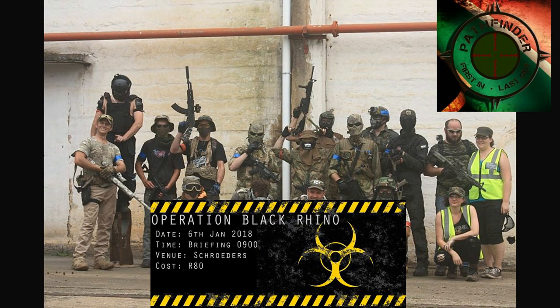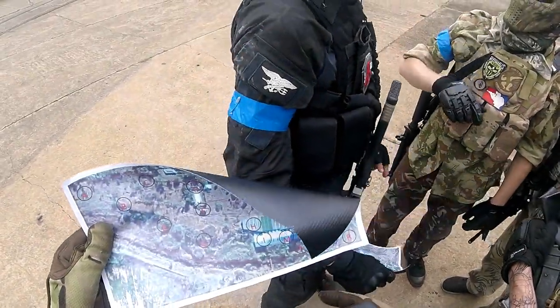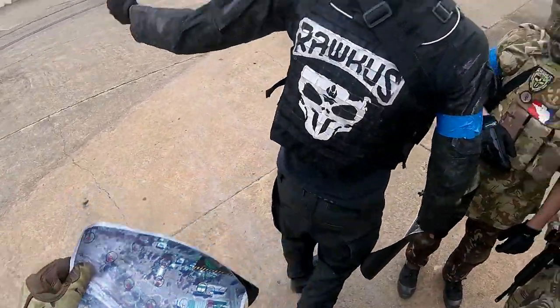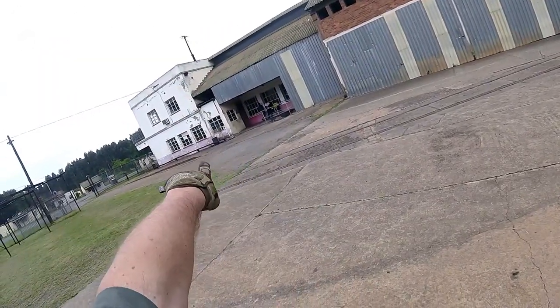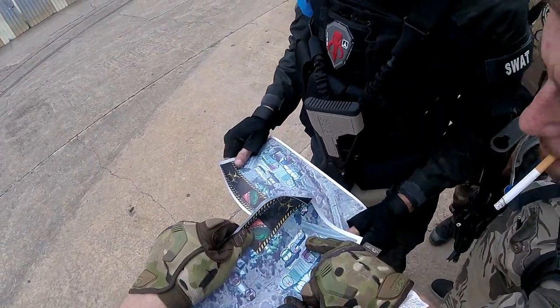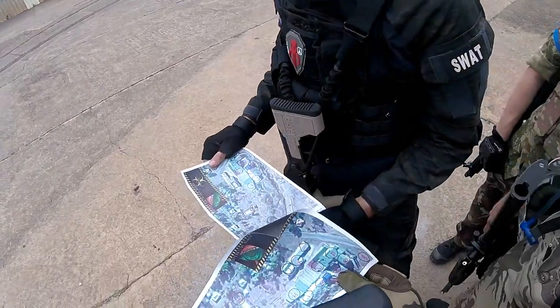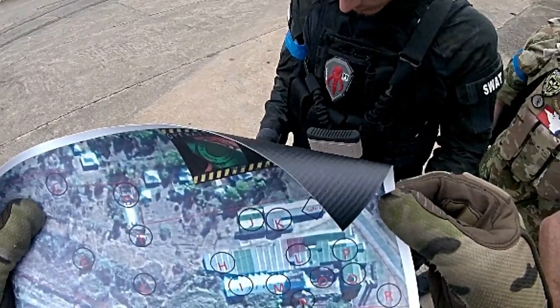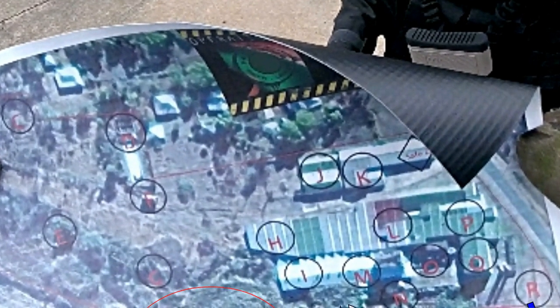Welcome to chapter one of Plot Finders story mode game — chapter one being Operation Black Rhino. This is basically counter-terrorist forces versus terrorist forces. We were counter-terrorists and had received intel of two scientists located in a factory warehouse. We uncovered a deadly chemical agent and needed to retrieve it.